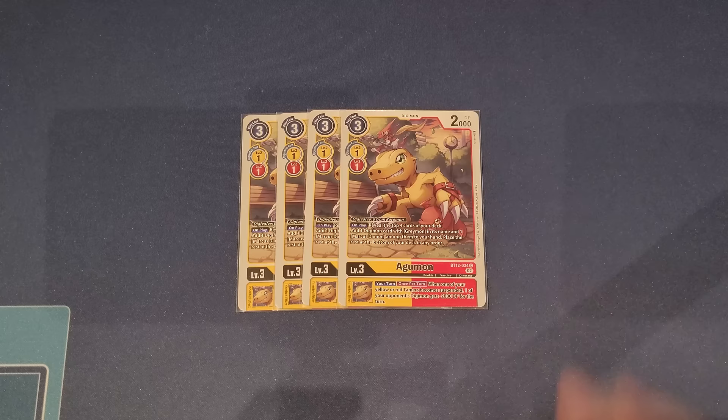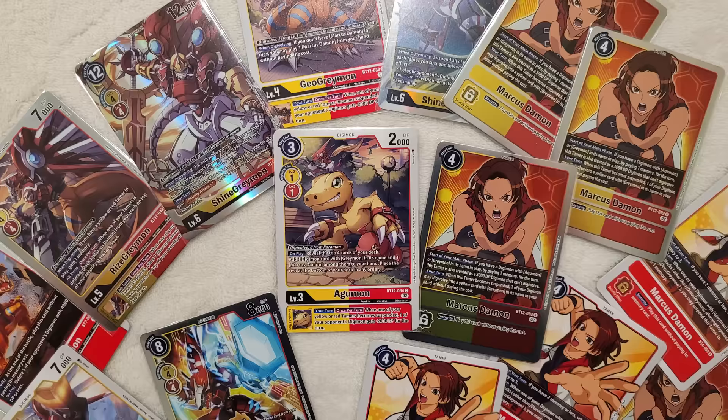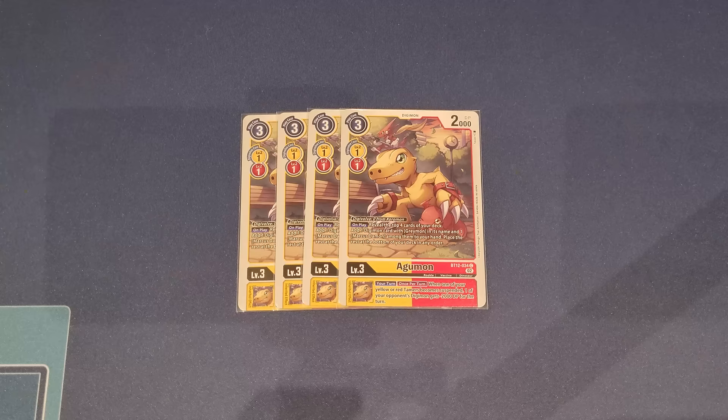For our rookies, we have four copies of the brand new BT12 Agumon. This one specifically digivolves for zero on top of a Coromon, restricting you to the archetype — otherwise you digivolve for one on top of yellow or any other red egg. It has an on-play effect: reveal the top four cards of your deck, add one Digimon card with Greymon and Stain and one Marcus Damon among them, then place the rest at the bottom. This is your main searcher.